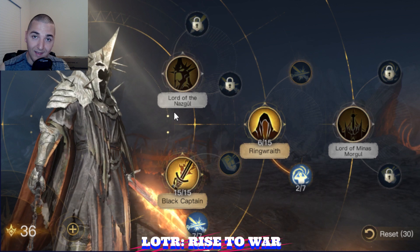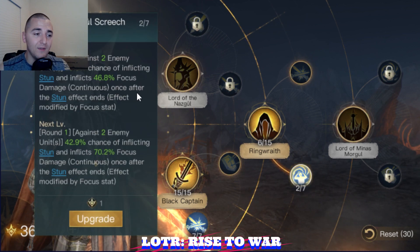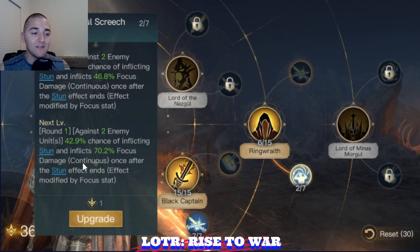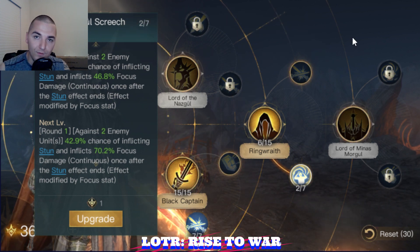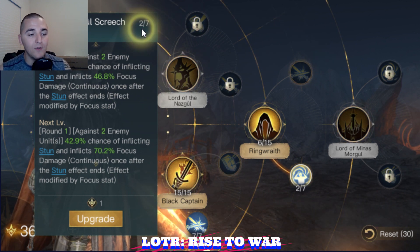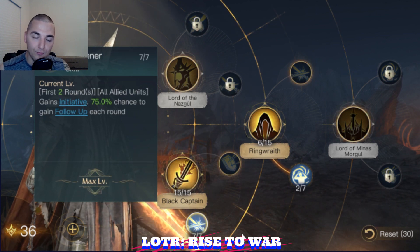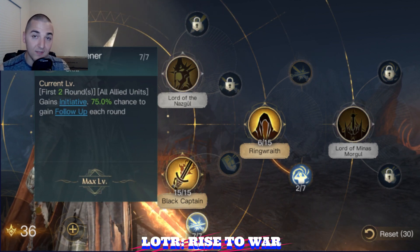This is going to give me a little bit of damage and a chance to stun. The main goal is to get this at 7 out of 7 before we move into the other trees. This is going to enable the Witch King to stun somebody in round 1, two people in round 1, get out ridiculous damage in rounds 1 and 2, and move on with his life.